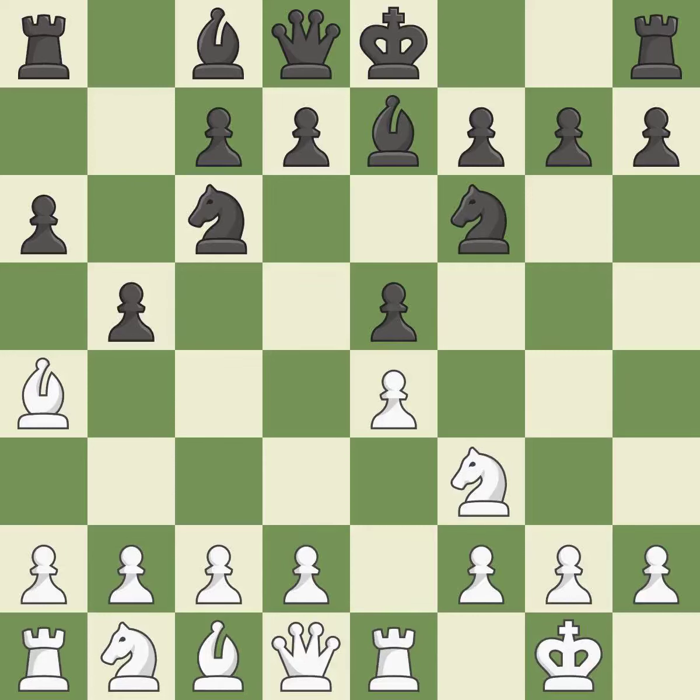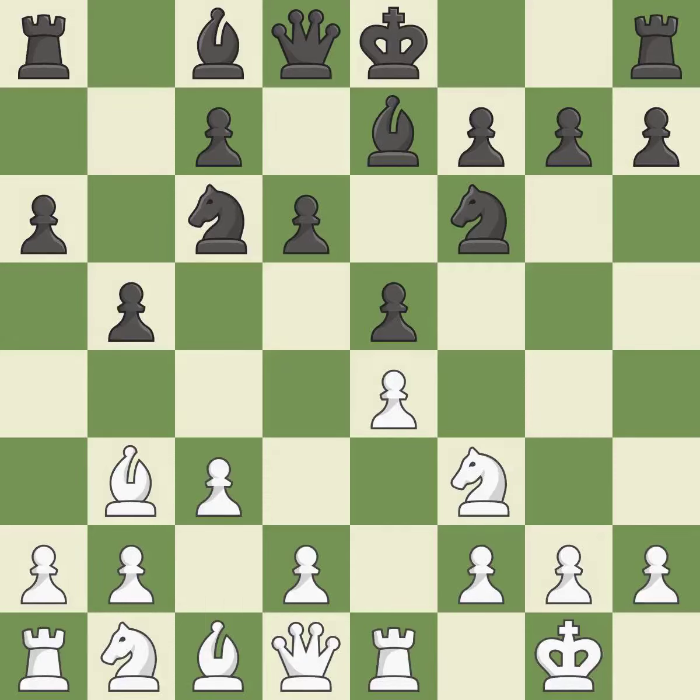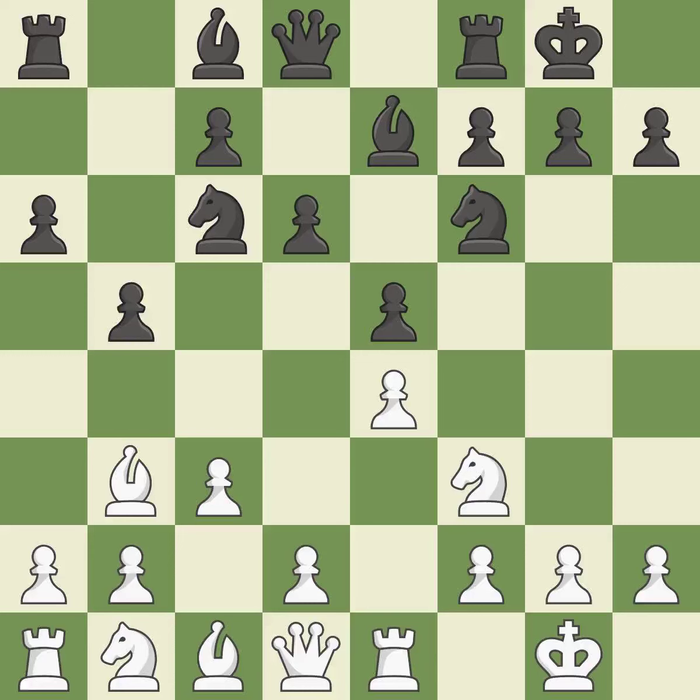Re1 centralizes the rook and protects the e4 pawn. B5 gains space on the queenside and forces the bishop to the b3 square. Bb3 is forced, but the bishop is well placed because it attacks the f7 square. D6 defends the e5 pawn and allows the light-squared bishop to develop. C3 prepares the d2-d4 pawn break and clears the c2 square for the light-squared bishop. Castling gets the king out of the center and activates the rook.